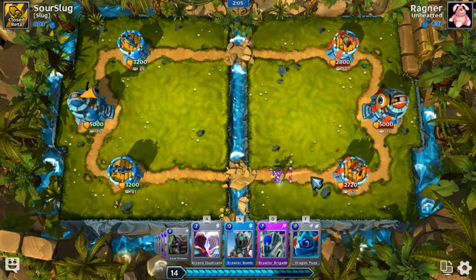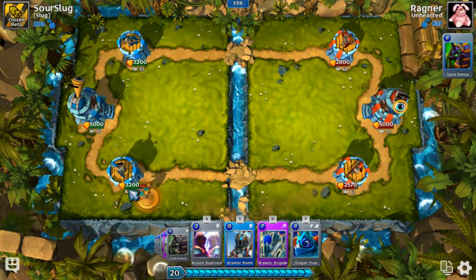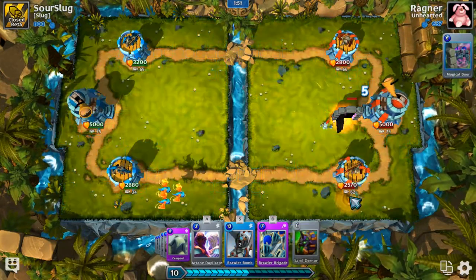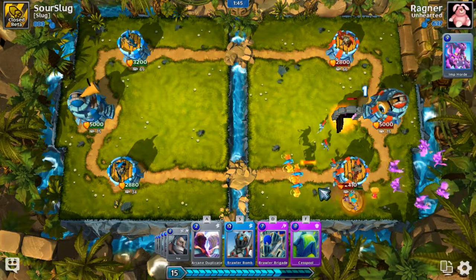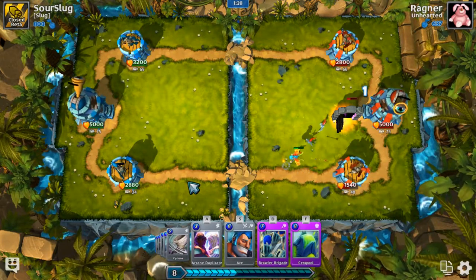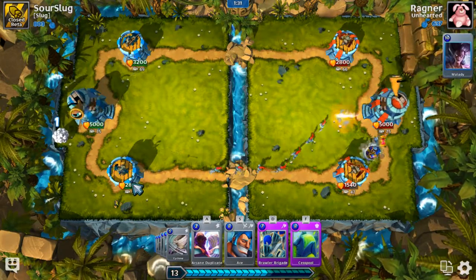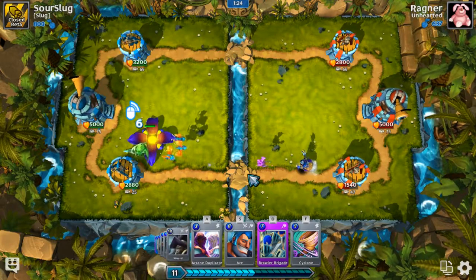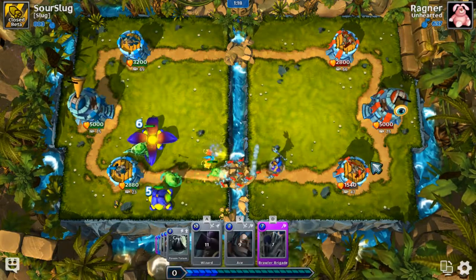That poison totem is going to tank. That was actually a pretty good rocket barrage — it stopped him from spawning brawlers that were going to tank and get extra shots. I went in for that tower, which was sort of not smart. Let's get some dragon pups on here, and then sand demon and dragon pups on the other side. I think he's going to play imps again. Bomb go in, kill all those imps and do massive tower damage!